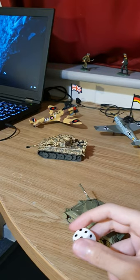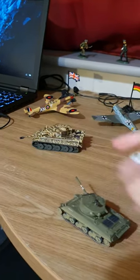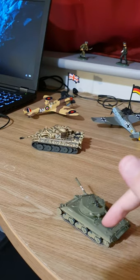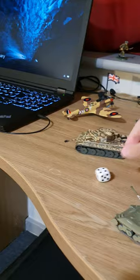So in Company of Heroes, there is no side armor. If your tank is positioned right there and you are shooting a Tiger tank, for example — and by the way, these are 1/72 scale tanks — if you are shooting the tank from this side,